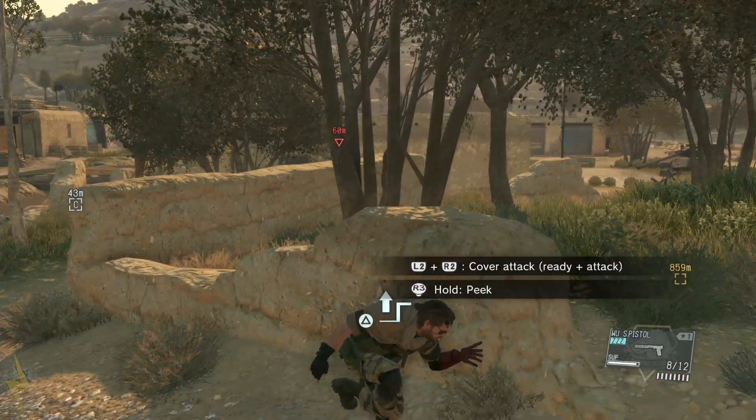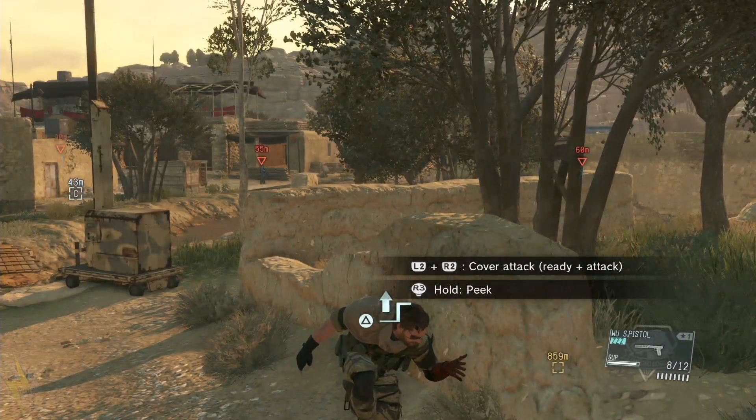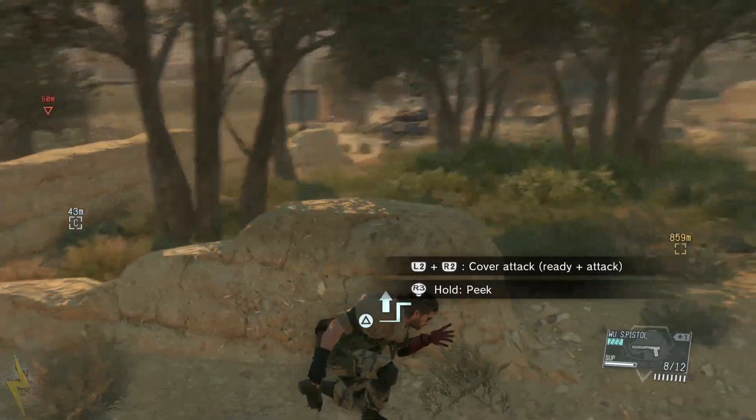Hold L2 — cover attack, ready to attack. R3 to peek. I see it. Where's the vehicle coming from? Oh, there it is.